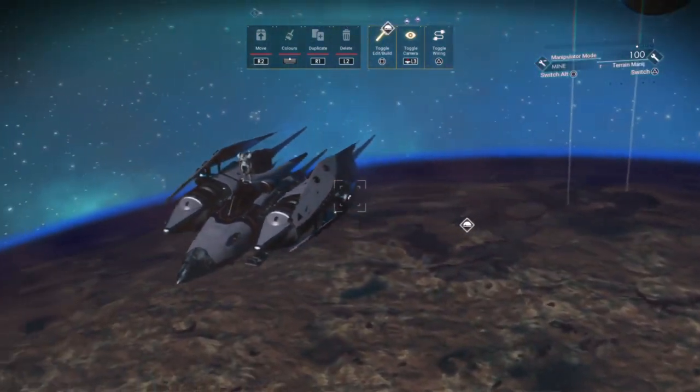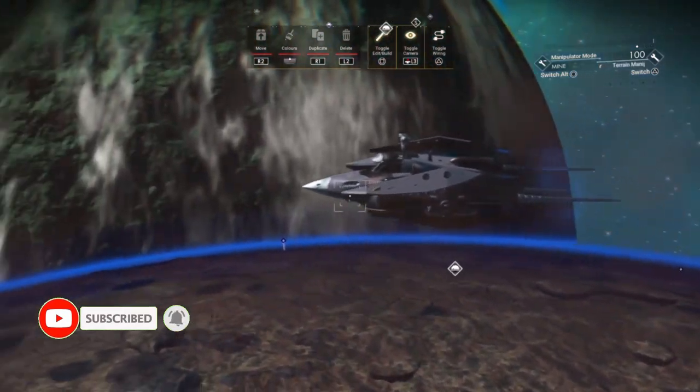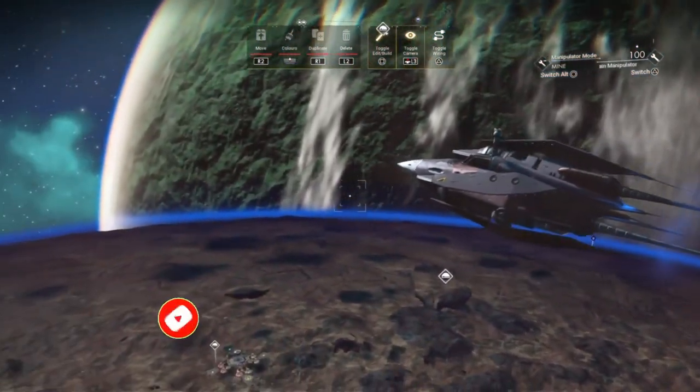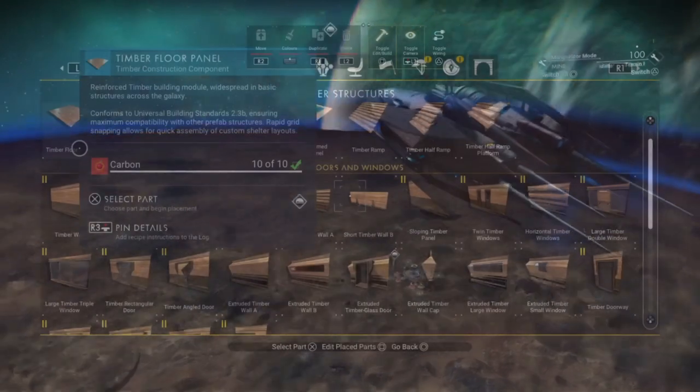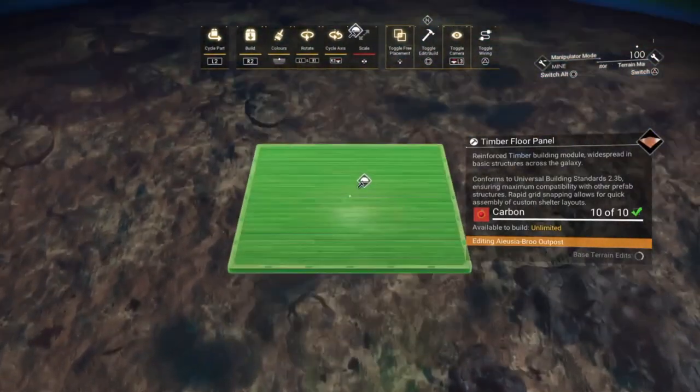So as you can see, although the base computer is gone, the icon is still visible. What we're going to do is build a platform directly underneath the icon and replace the base computer with a wire glitched one.